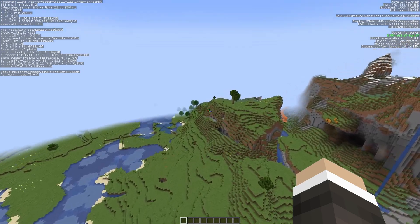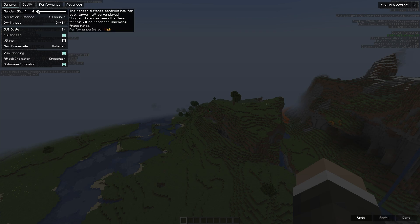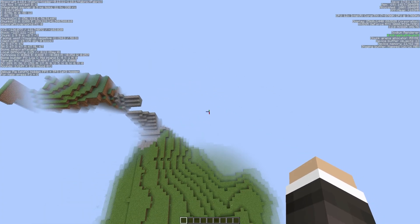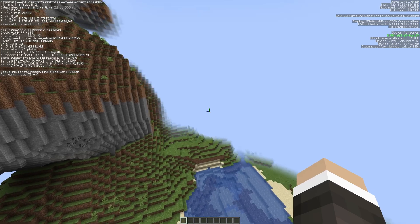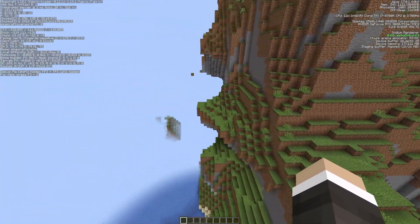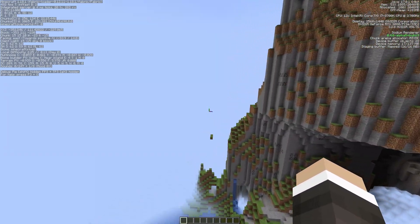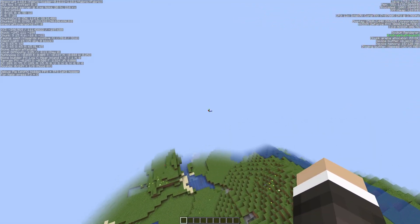So that mod was Sodium. If we go to Escape, Options, Video Settings and lower render distance down to four chunks — the one that makes the biggest difference — we're at 400 frames per second. That is silky smooth, that is Bedrock Minecraft smooth — 400 frames per second. Absolutely stunning. I personally wouldn't want to play at four chunks, but if you're on a PC that's just struggling to power it, then that's something you should look at.